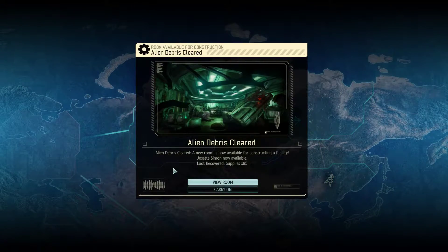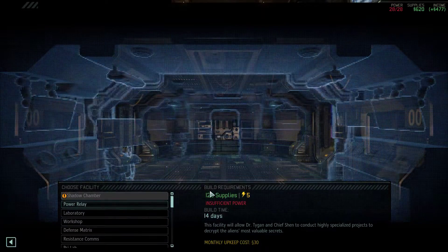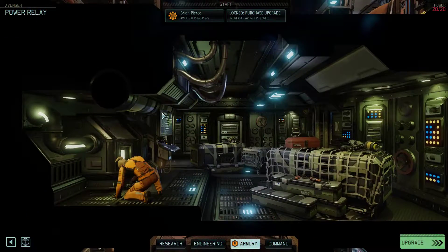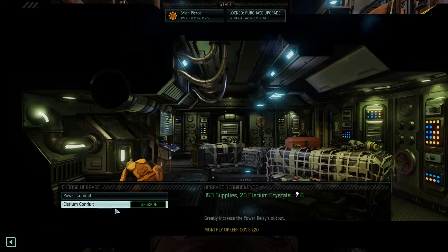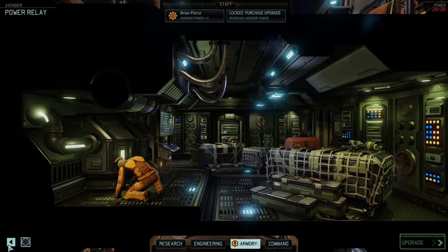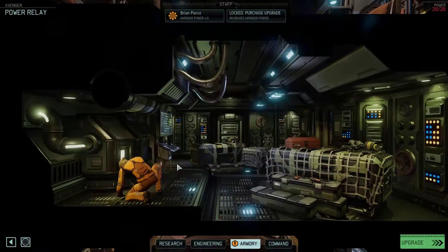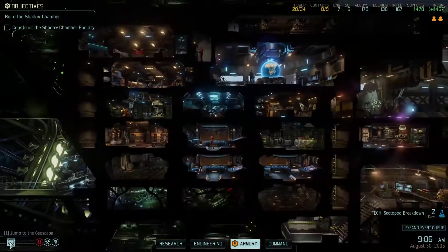Alien debris cleared — a new room is now available for constructing a facility. Josette Simon is now available. Loot recovered: 85 supplies. Maximum power consumption reached. We've got a power relay up here which apparently we could upgrade. To get two power with an Illyrium Conduit it costs 20 Illyrium Crystals and 150 supplies. We have 150 Illyrium Crystals and 620 supplies, so let's upgrade our power to an Illyrium Conduit. Power relay upgraded — now we have power.